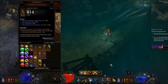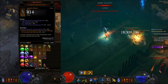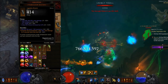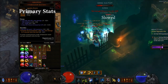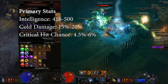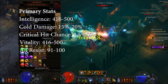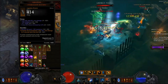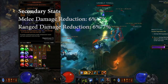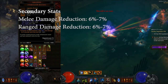For Wrists, you want to use Strong Arm Bracers. Strong Arms have a secondary that whenever an enemy is moved by a spell or ability, you gain a 20-30% damage increase for 5 seconds — Piranhado procs this, as does Esa Johan if you're using that on your follower. For primaries, you want Int which rolls up to 500, Cold Damage which rolls up to 20%, Crit Chance which rolls up to 6%, and Vitality which rolls up to 500. If you can't get one, go with All Resist which rolls up to 200 or Armor up to about 400. For secondaries, Strong Arms can roll Melee Damage Reduction and Range Damage Reduction, just like chests. You'd like Melee Damage Reduction first, Range second, and if not, a Single Resist.